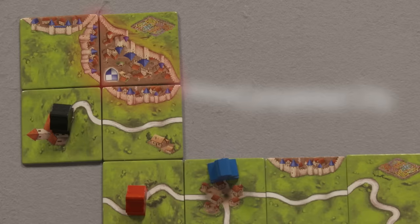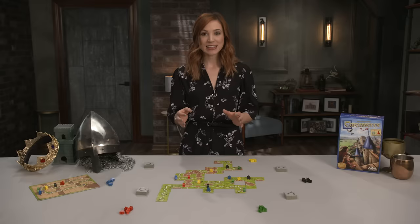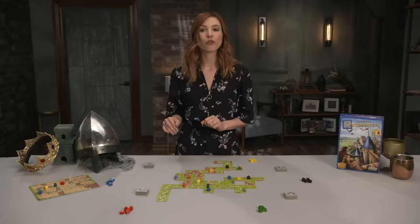Cities are complete once they are surrounded by walls and no holes remain in the center. Meeples placed on fields are laid down on their side and become farmers. These meeples stay in place for the entirety of the game, so choose wisely, and they score points based on the number of completed cities touching their field.